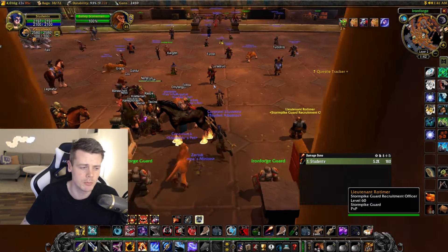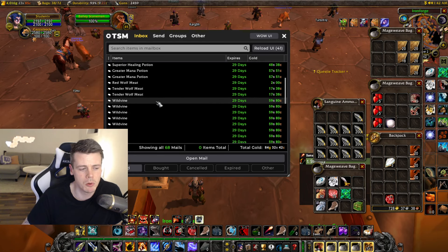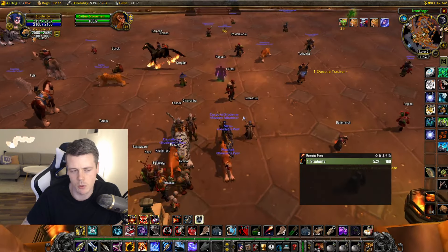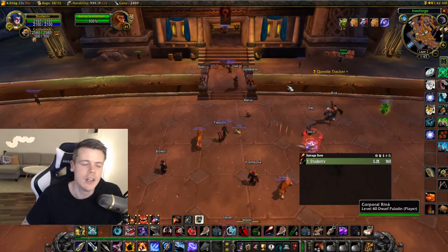Looking at sales so far, I have items on the auction house totaling 84 gold. You can see I'm selling consumables, some greens, Leggings of Agility, Chromite Barbute, Huntsman Armor of the Owl, a bunch of Mageweave Cloth, more consumables, Tender Wolf Meat from wolves I aggroed while killing the trolls, and a bunch of Wild Vine sales — unfortunately only 60 silver each. Plus more greens and more Mageweave. So 84 gold in the mailbox.